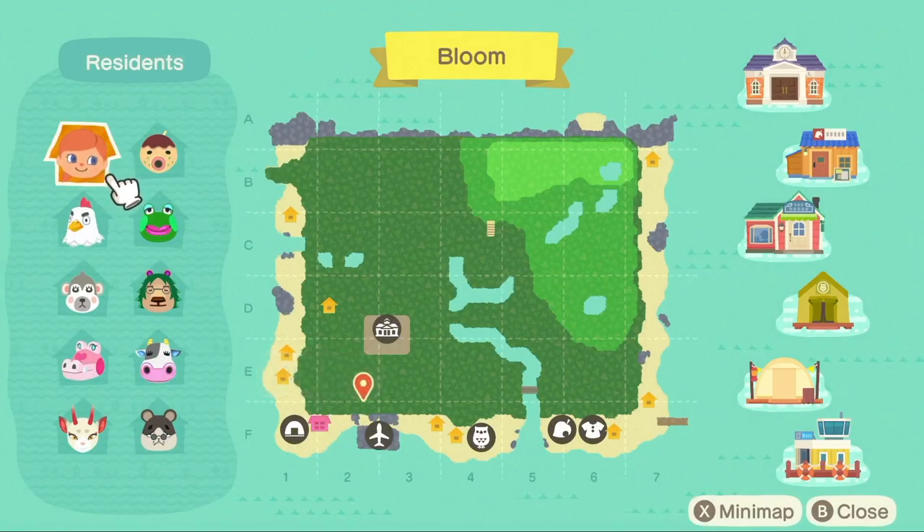First things first I thought I'd show you my map — here is the layout of my island Bloom, this is the map I chose. I think it's quite nice; everything is kind of to the left so resident services and the airport are to the left, which I like. And as you can see I've already started to get rid of some of the water terraforming. I like to pretty much flatten most of the island before I start building — it just makes my life easier.